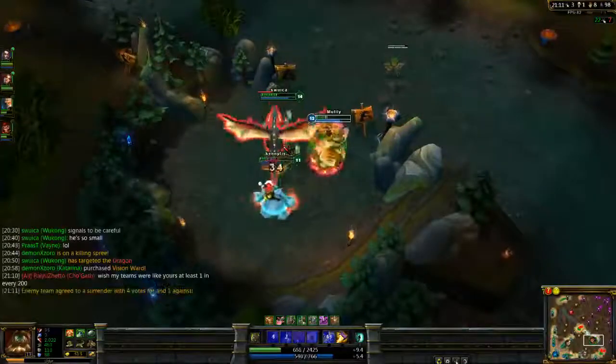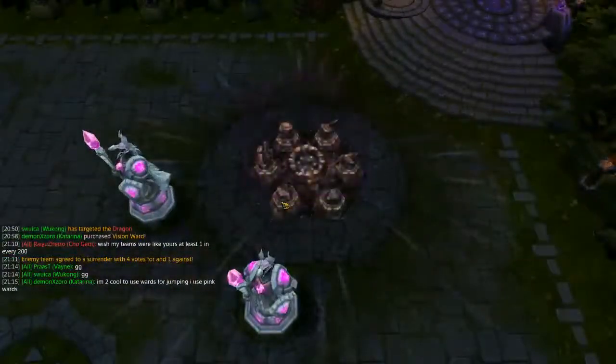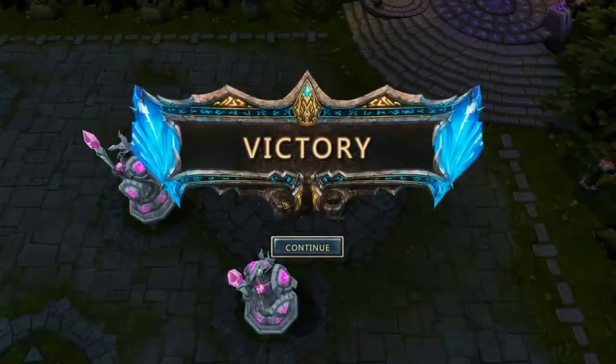It looks like they're going to surrender. Basically what would have happened is I would have finished Wit's End, then probably went Phage into Frozen Mallet just because the point of Udyr is to stick to your enemy. From there I would have got Randuin's and probably a Maw of Malmortis, just because with Udyr's build you don't get a lot of magic resist. Thank you guys for watching - you can check out this video and more at doublebuff.net, also at youtube.com/mullylol, and I'll see you guys next time.